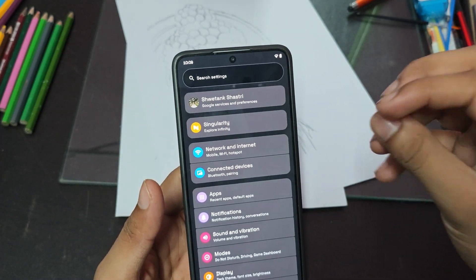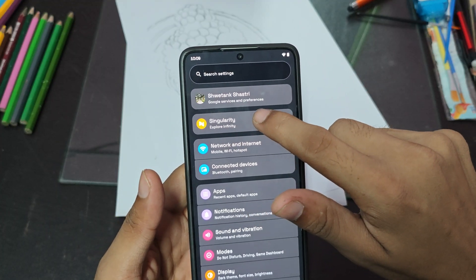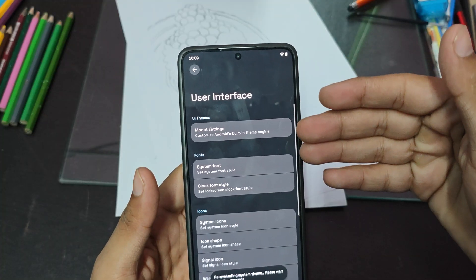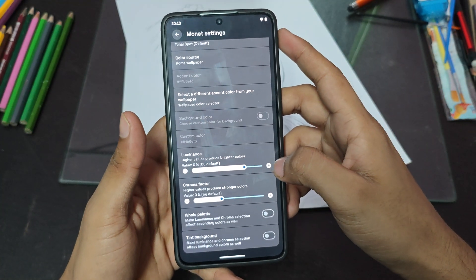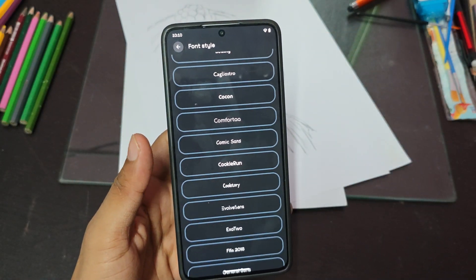Let me show you the customizations we get in this ROM. When you go into Settings, you'll see 'Singularity' — go inside this and you will see User Interface. Here you can customize your Monet theme. You get so many Monet customization features, and then System Fonts — you can change any kind of font you want.